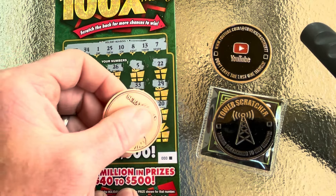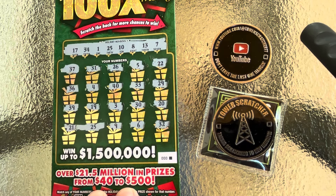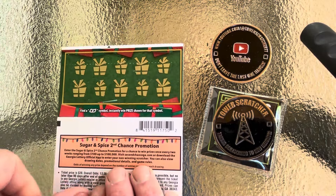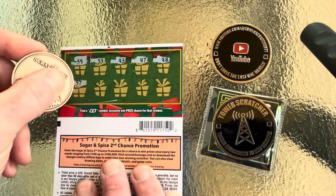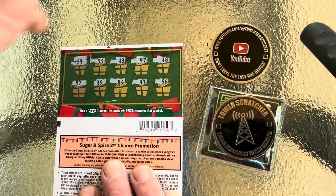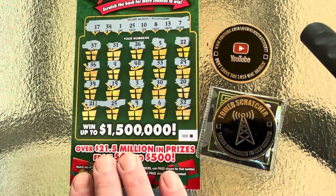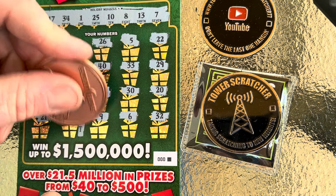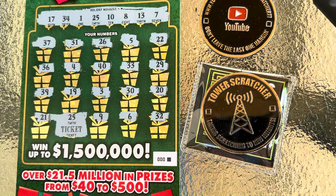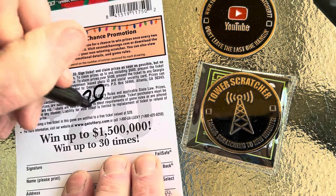Let's see if we can get anything else to go with it. We've got the single match on 25. Let's see if we can find a float note on the back. No float note. So this is what you call jackpot potential — single match. That's a ticket win. But hey, we are on the board. I'll put $20 on that one.